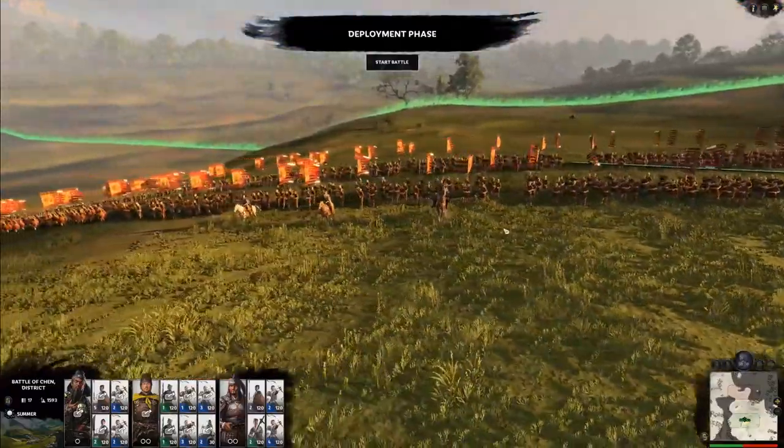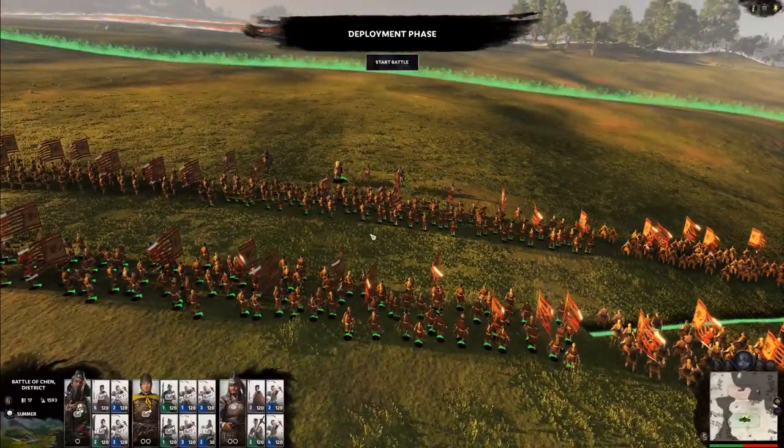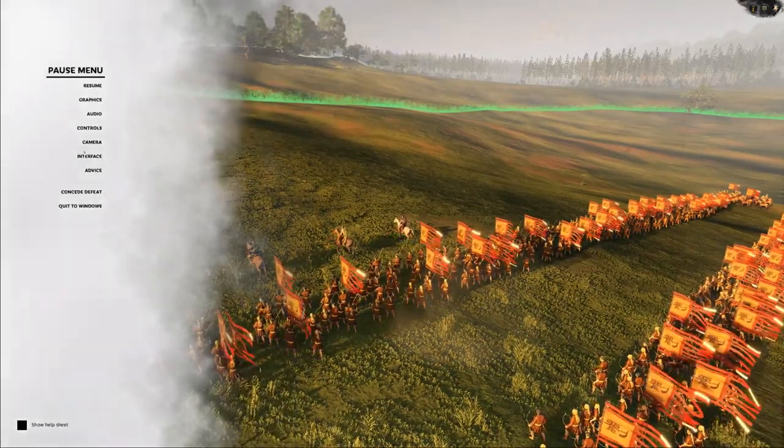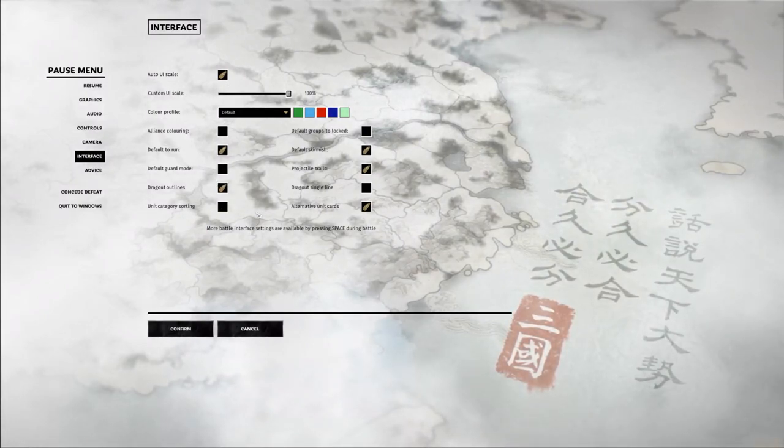We're on the battle map, I'm using a custom battle. We're in the deployment phase. Before we even get into anything, I want to talk about the options menu, so press escape and go to Interface. This is going to be the stuff that you would typically see on your battle map.